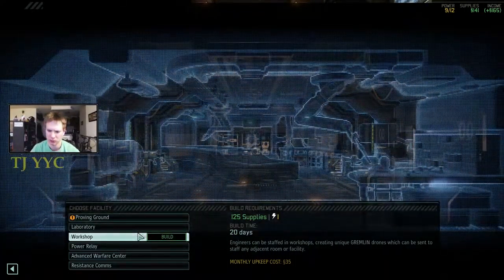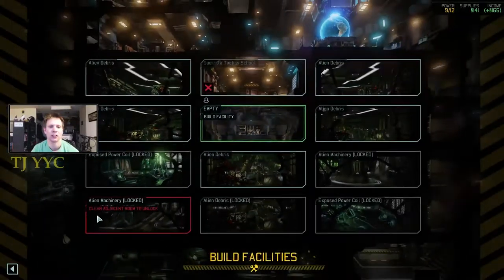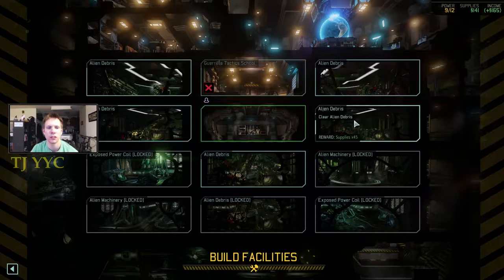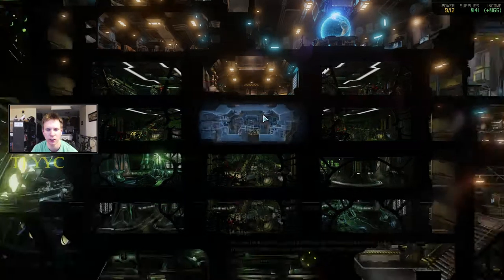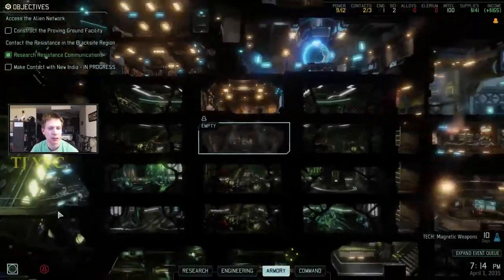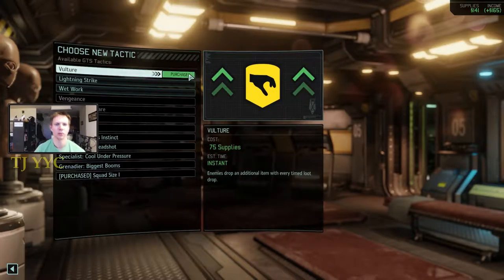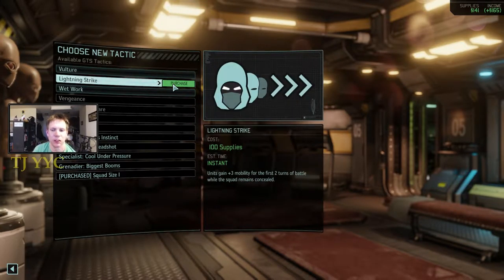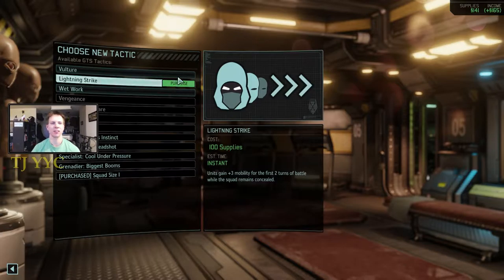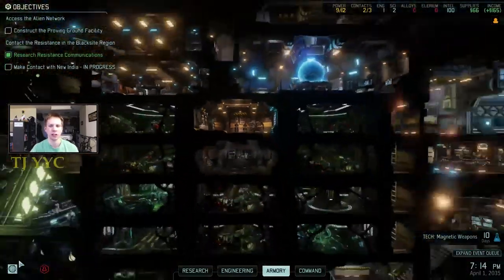The workshop — engineers can be staffed in workshops creating unique gremlin drones which can be sent to staff any adjacent room or facility. So it could go to here, to here, to here, or to here. Building a workshop was high on the priority list — it's at 125 supplies. But what was even higher was going to guerrilla tactics, new combat tactics, and getting Vulture, so we get a few more weapon upgrades.